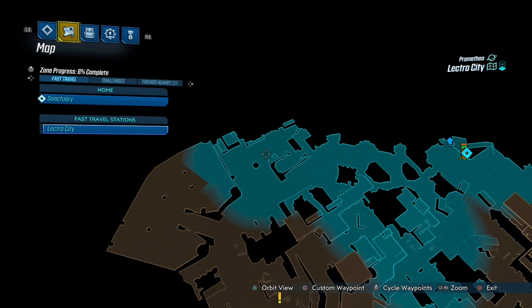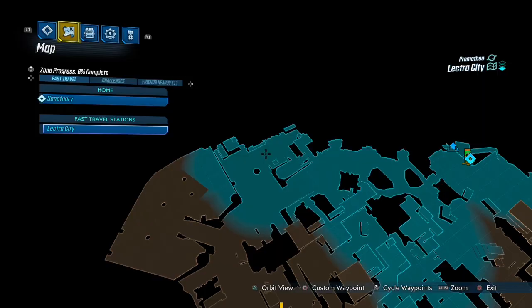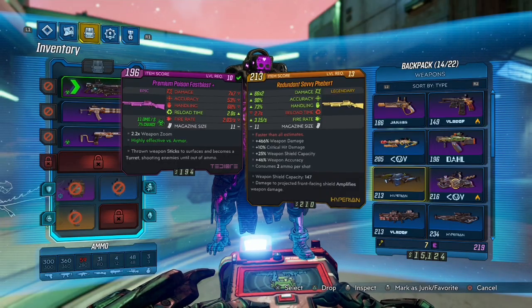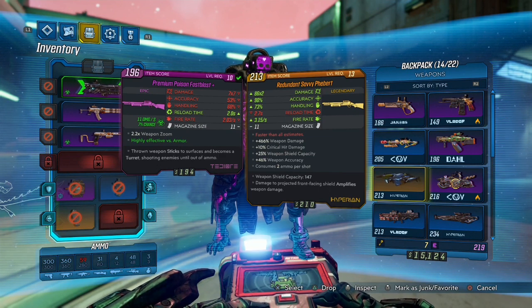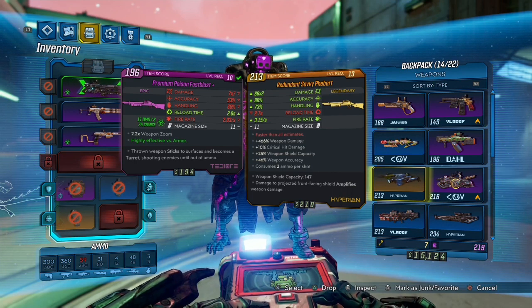That's basically it — you kill him and I got the drop. I don't know if it drops every single time, but I got it on my first try. The gun is called the Redundant Savvy Pervert: plus 460% weapon damage, plus 10 critical hit damage, plus 25% weapon shield capacity, plus 46 accuracy, consumes two ammo per shot. It has a weapon shield capacity of 147, damage to projectile front-facing shield amplifies weapon damage, slow reload time, 11 shots — but the damage is really good.